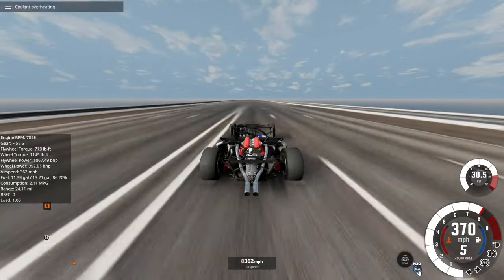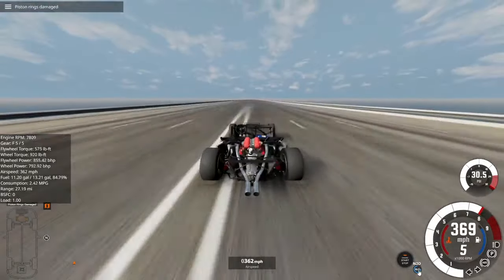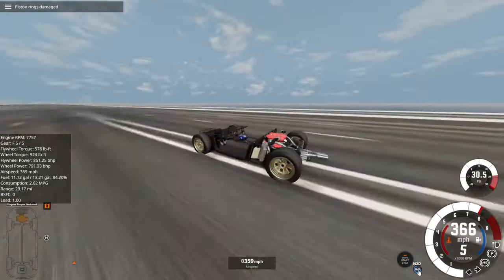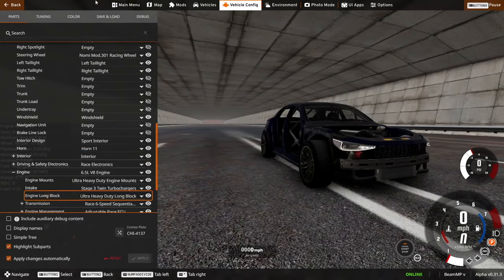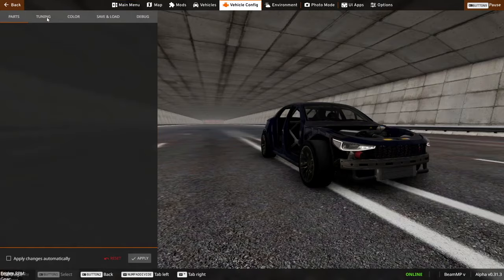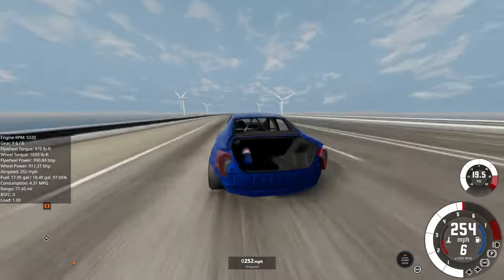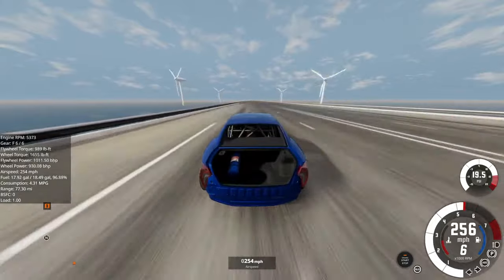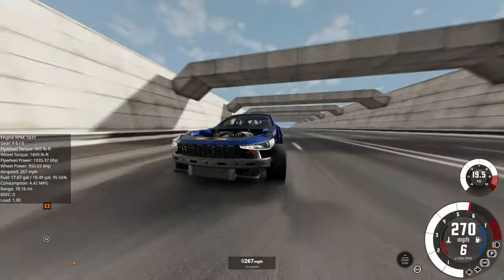I wasn't paying attention. I'm going to try that again, except I'm going to enable the nitrous much earlier. 360... 364. A respectable effort. And I just noticed I didn't have the heavy duty long block on this — I could probably boost it up a little more. It seems to be happy, it's not blowing up. No over-torque risk. But it isn't as powerful, and that is a problem. We can deal with that.